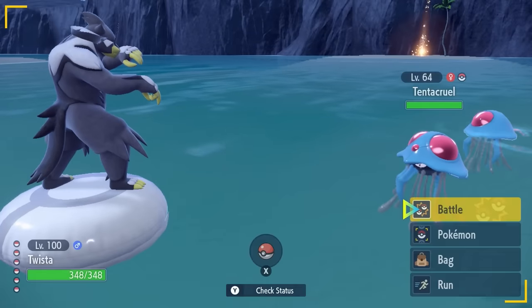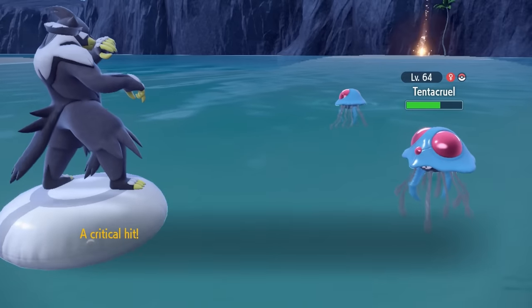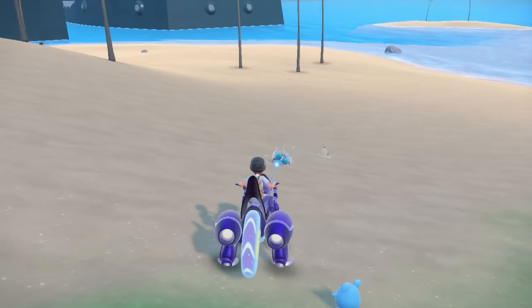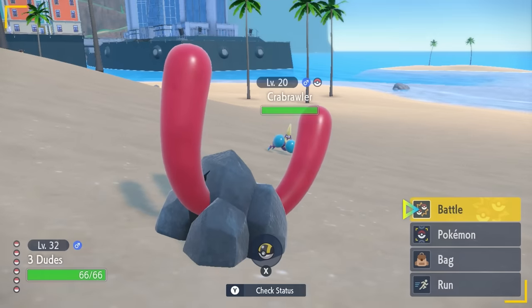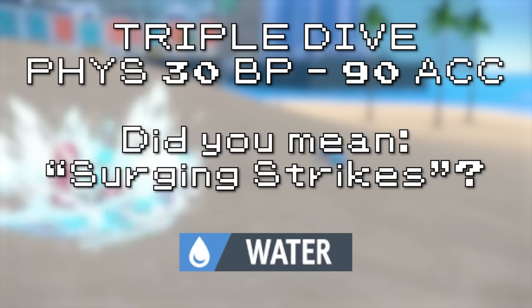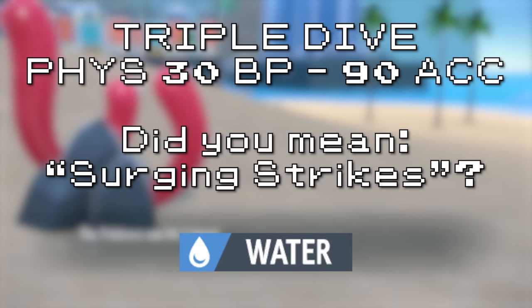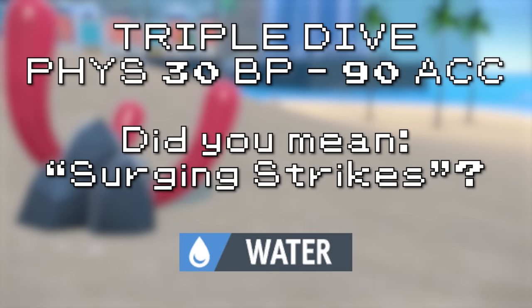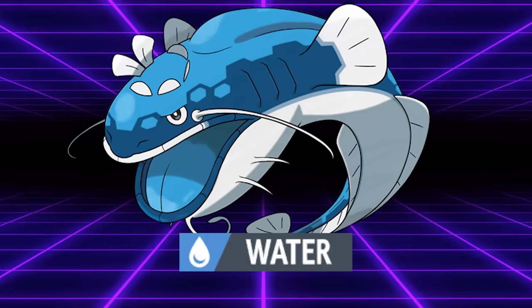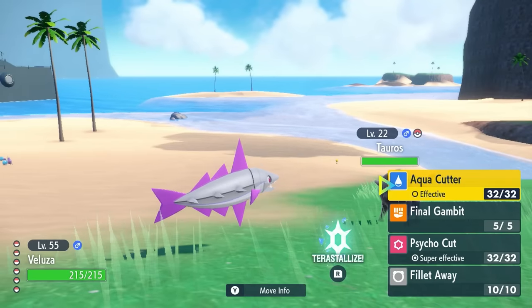As we make our way into Gen 9, we need to acknowledge one of the strongest signature moves ever — Surging Strikes is a physical Water-type attack which hits the target three times, each hit resulting in a critical hit. Oh wait, nope — this is the Wish.com Surging Strikes. Wugtrio not only is one of the weakest Pokémon ever designed with a near-useless stat spread and ability pool, but its signature move Triple Dive is an outright downgrade to Surging Strikes — 30 base power, hitting three times, and for some reason still having a chance to miss. On another Pokémon, Triple Dive would be worth that chance to miss, but when you're hitting things with the attack stat of a literal wet noodle, it's not particularly useful. Water-types not named Dondozo were kind of robbed with their signature moves in Generation 9.